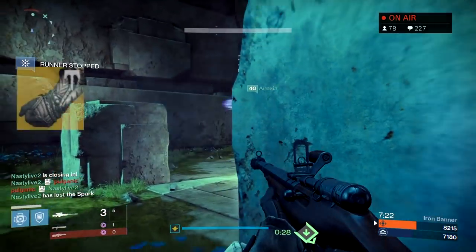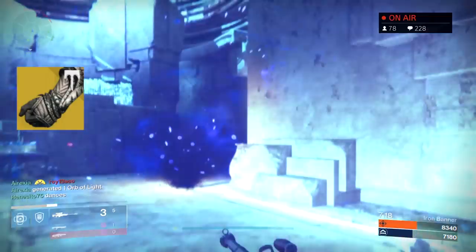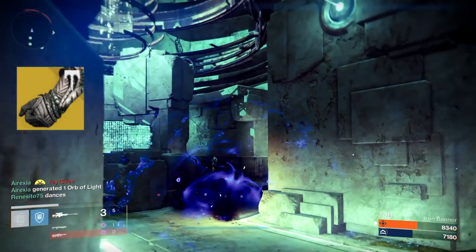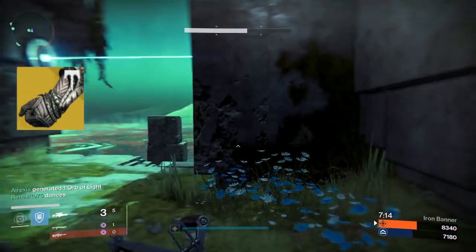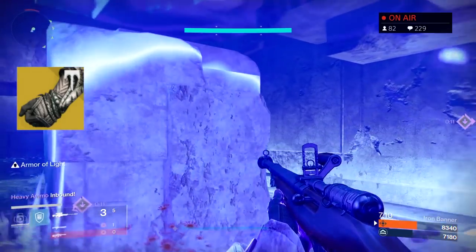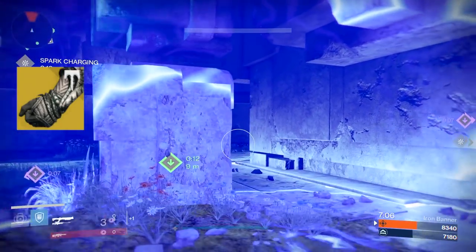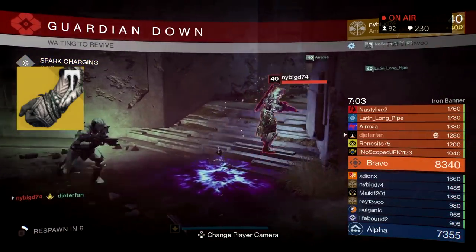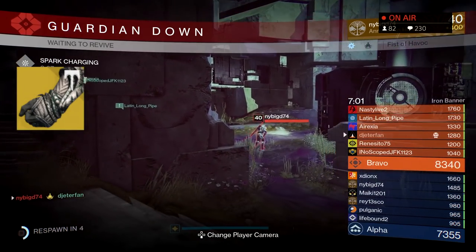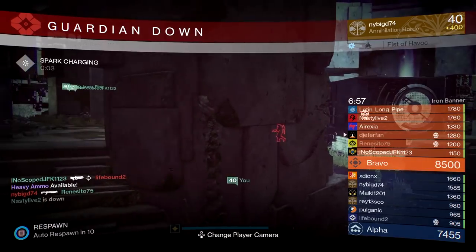I've said before that the Astrocyte Verse — the new helmet — isn't really that great, and I'm hoping that it receives a buff sometime in the future. Hopefully Xur will give us the better of the two exotics and give us the Ophidian Aspects this week. He just sold the Dune Marchers last week for the Titans, which speeds up overall movement. So I think it'd be pretty perfect if, for the Warlocks this week, they give us the Ophidian Aspects, which speeds up weapon reload time as well as overall weapon handling. Hopefully this time around he will sell those Ophidian Aspects.